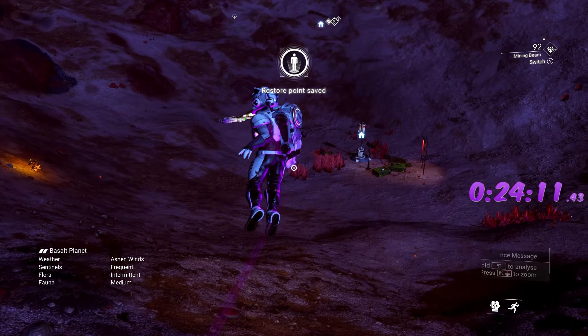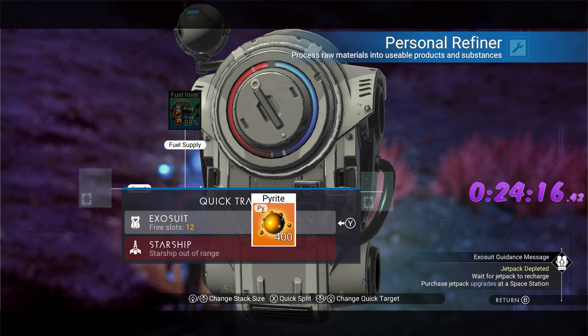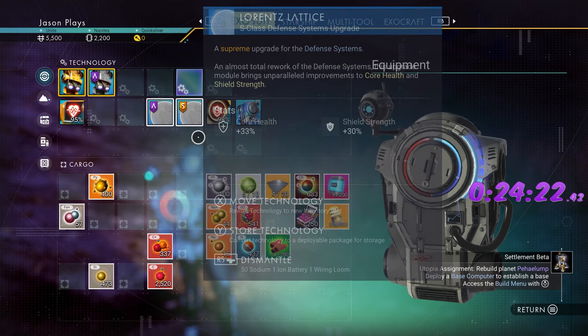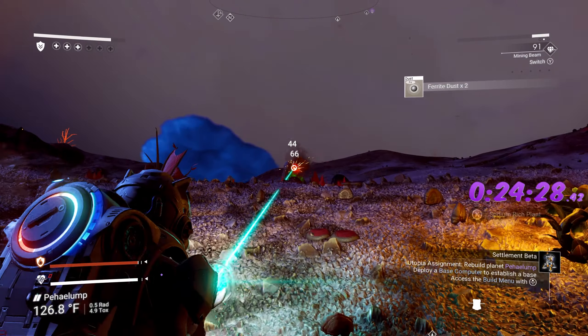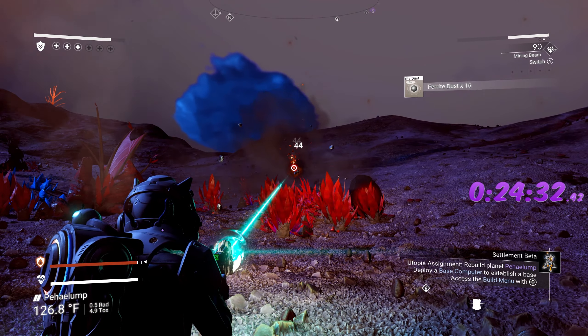There it is — easy enough. Let's grab this; we have our pyrite. Now we need to make some more ferrite dust. Grab any ferrite dust you can quickly — you can scan it if you want, but I'm just grabbing whatever I can fast.